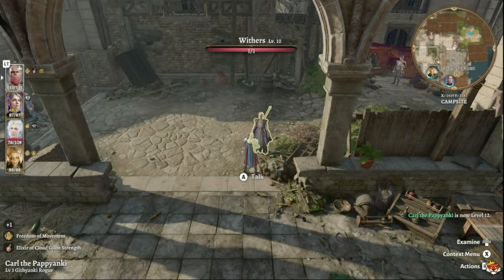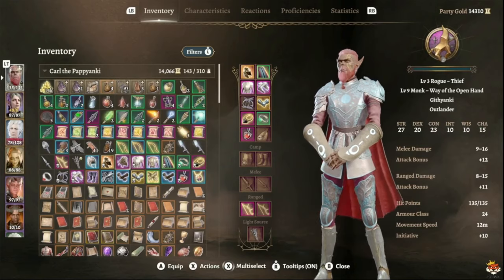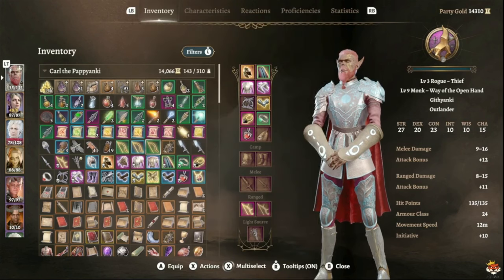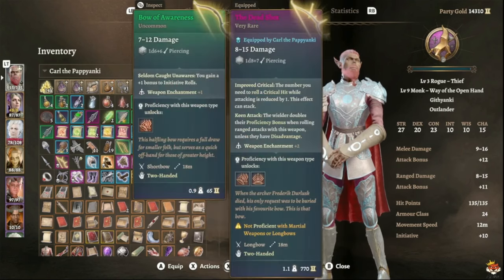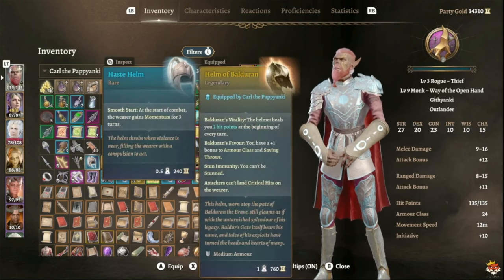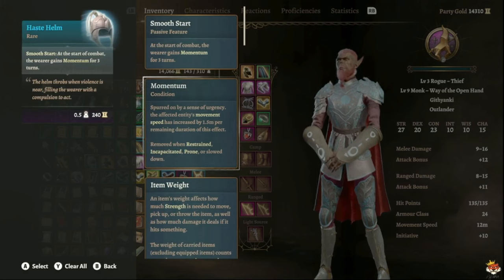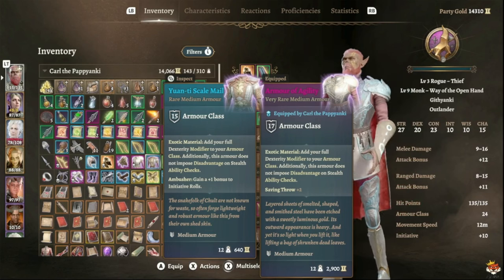At level four get Tavern Brawler and stock up on elixirs. In Act Three get Elixir of Cloud Giant Strength for Strength 27. For early game gear, definitely get the Amulet of Awareness for plus one to initiative rolls. A Hunting Bow is decent if you want to attack monstrosities. For melee you can buy the staff from Auntie Ethel but if you level fast it's not critical. Definitely get the Haste Helm for momentum, giving an extra one and a half meters of movement.